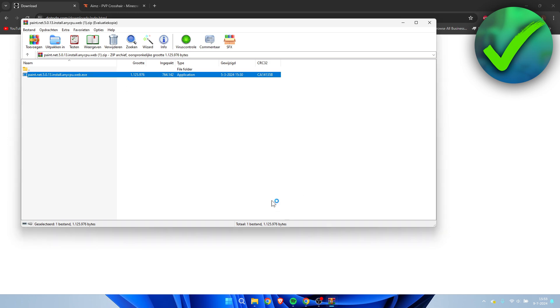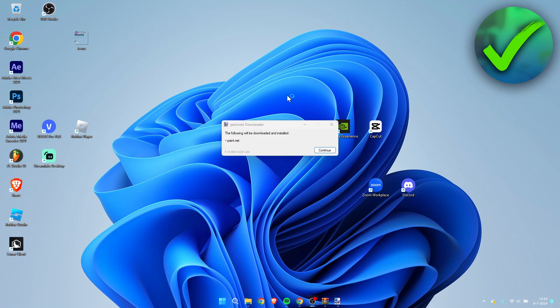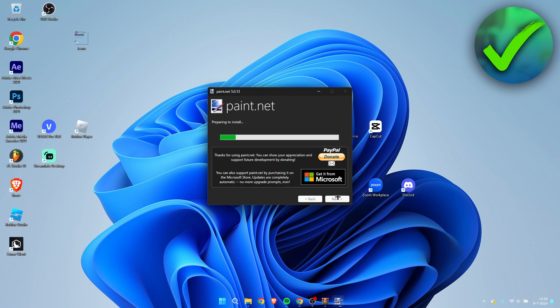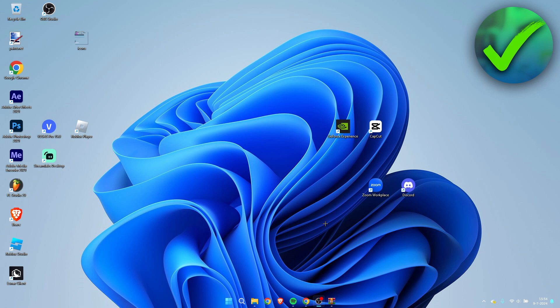Open the installer and click yes. It will say the following will be installed: Paint.NET. Click continue and wait for it to install, then click next, agree to the terms, click next again, and once it's done, click finish — which will automatically start Paint.NET.